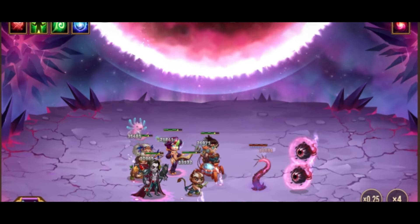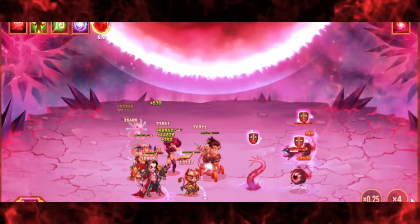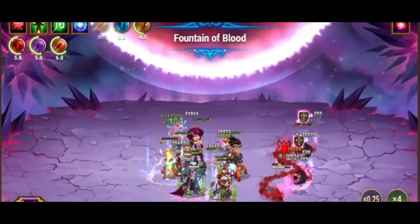I would try to do the boss when you have 180 or more resistance. The boss will spawn enemies from both sides. Isaac is a decent tank here, and Marfa is a good hero to place furthest back.